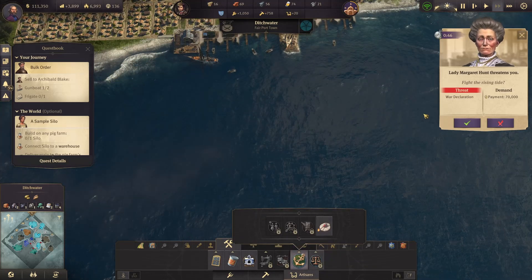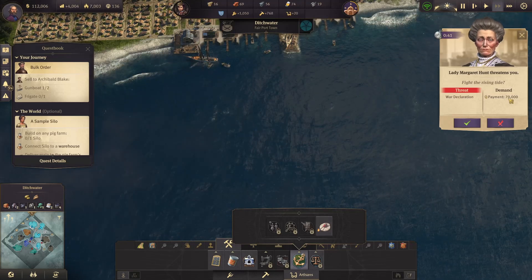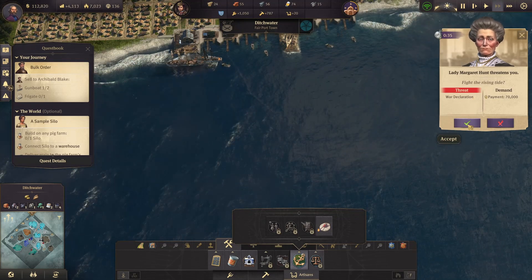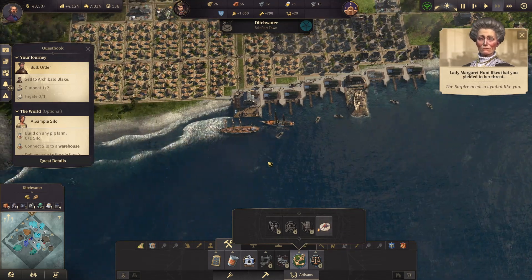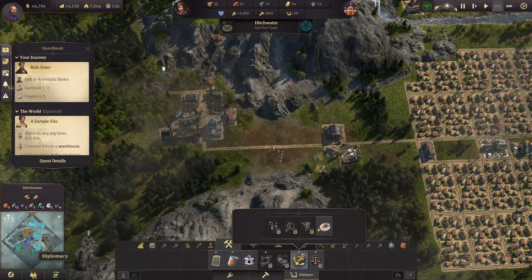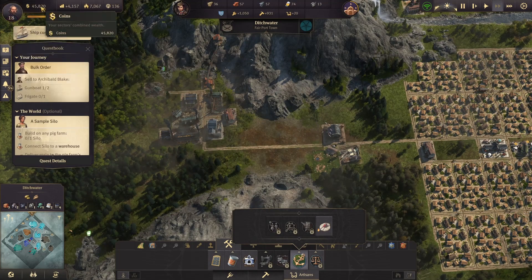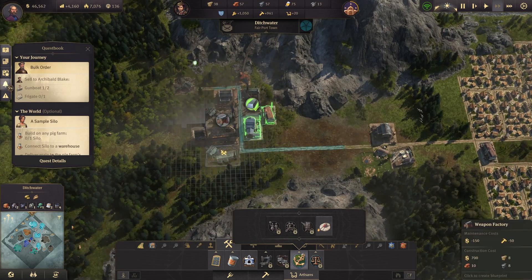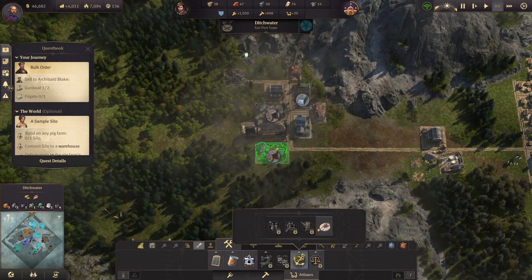70 is a lot for a diplomacy action — should we try it? Let's go for it. We are at war — it's official! But wait, I think I clicked the wrong button — I clicked on giving her money instead of declaring war. That actually gives me just a bit of time to improve our production.